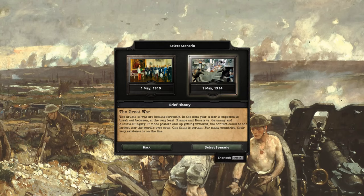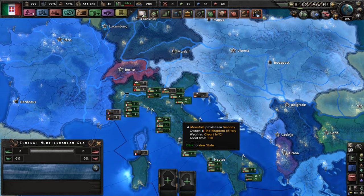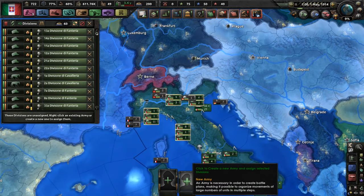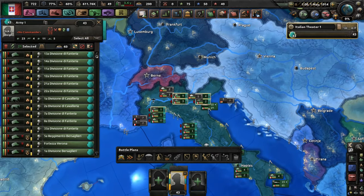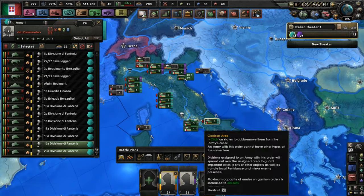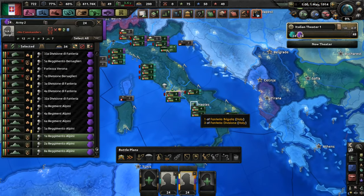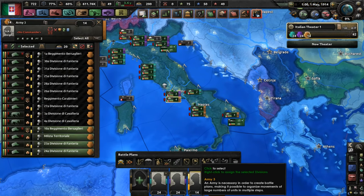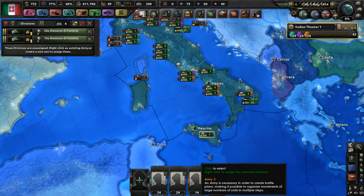We're going to be playing 1914. Our first order of business is to consolidate our army, because we're going to need that — that little thing that the Italians call an army. It's going to be very needed, and probably going to be trained pretty badly.